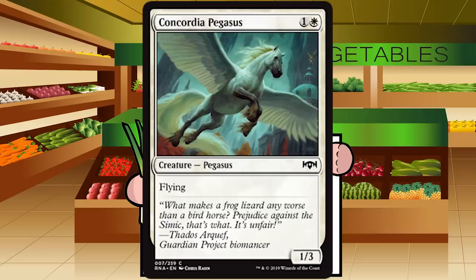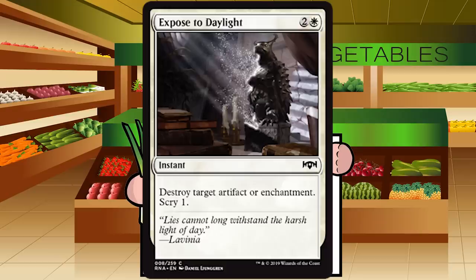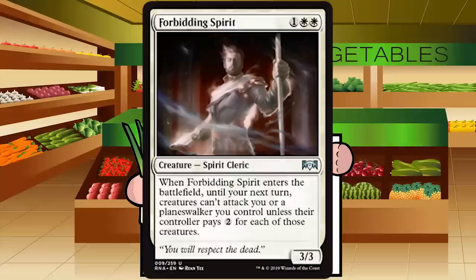Exposed to Daylight is two and a white for an instant at common — destroy target artifact or enchantment, scry one. This is a sideboard-only card. There are a lot of enchantments in this set, though they're not very good, so I don't know if this will be deckable in best-of-three. You never main deck this — side it in when you see a scary aura, enchantment, or artifact. Three mana at instant speed with a scry is a very solid sideboard card. D+ for Exposed to Daylight.